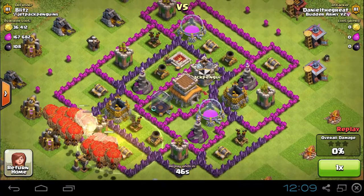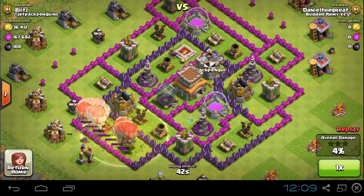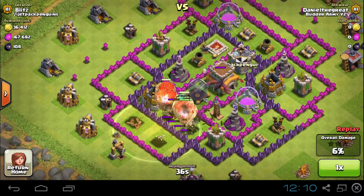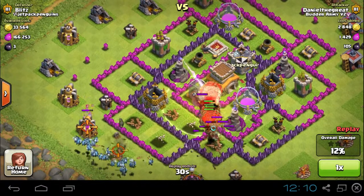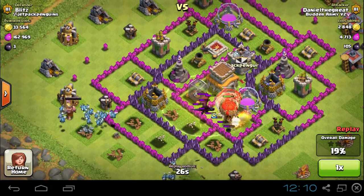He's using balloonians — balloons and minions — which is a very good raiding strategy that works very well. Balloons take out all the air defenses, minions come in behind. But where this goes wrong is a dragon comes out and destroys all of these balloons, with a few puffs of its magic dragon breath.